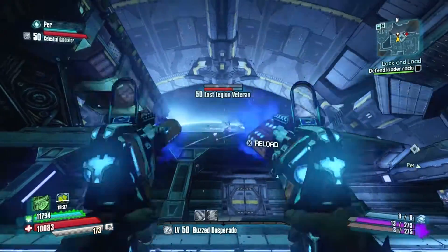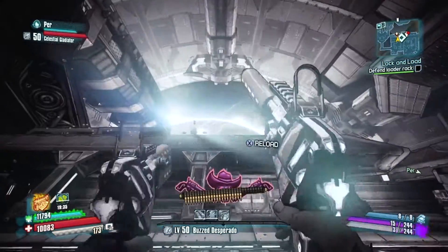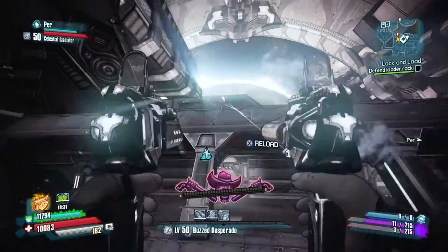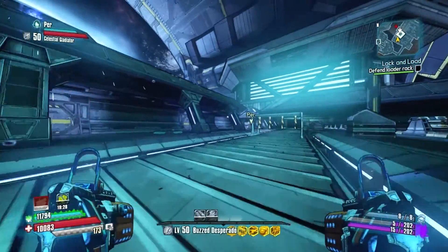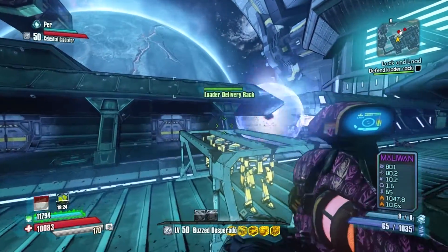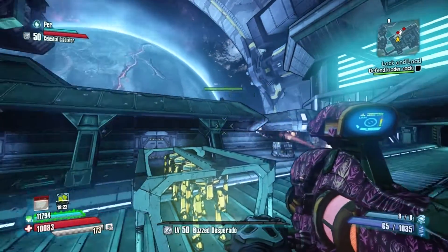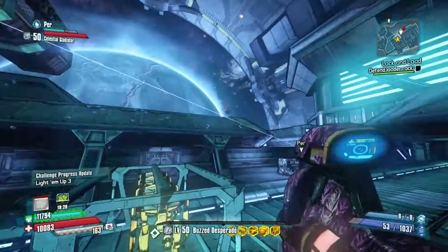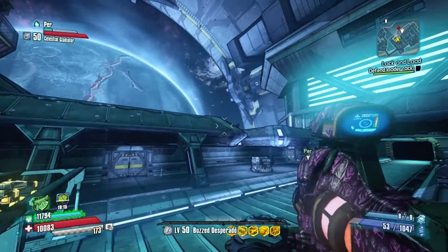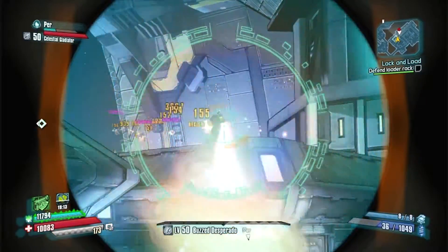This one is pretty straightforward. No optional objective when you're done. And basically, as soon as it gets to this second door again, the guys pretty much stop coming. There might be one or two more after this. There's one up there and one up there. But I think that's it — that's the end of the guys. Really straightforward, especially because it's not bugged.